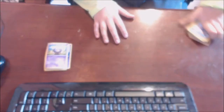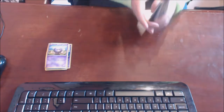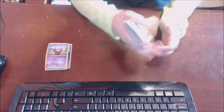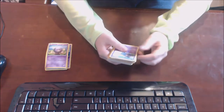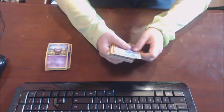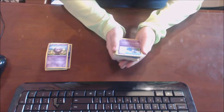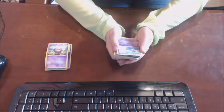Oh, and we have Cofagrigus — 60 HP, Division. So cute. Did I already do that? Do I have two Cofagrigus? No, I don't. So those are all of those cards. Now we have the big deck so let's start.